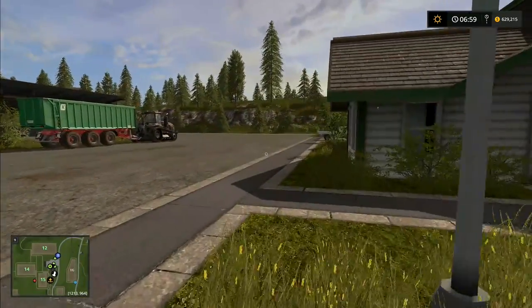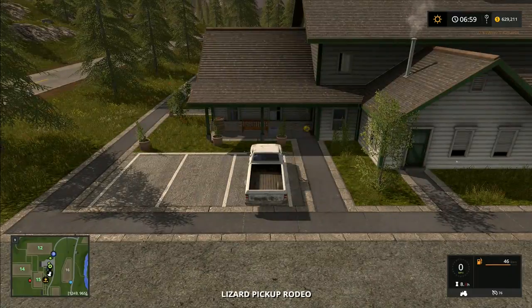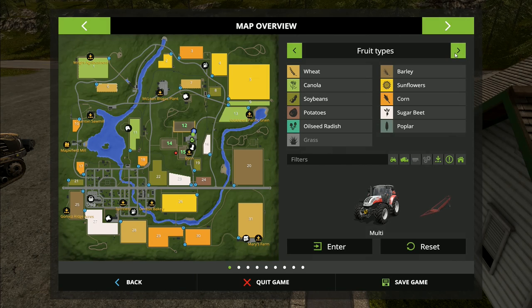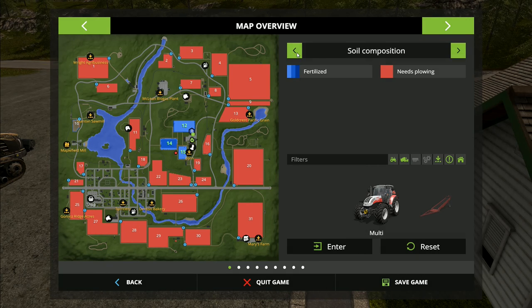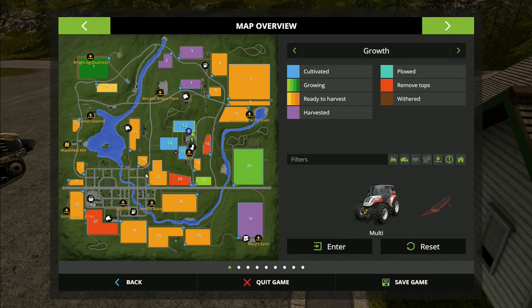I'm in the mood for doing a bit of combining today, and there are a few fields around we could do some combining on. I'm not going to go up to field one or field six because neither of those are actually ready for harvesting. Oh actually, field six is ready to harvest — that's wheat. Okay, so we could go up to field six.